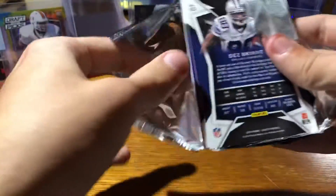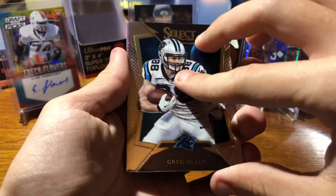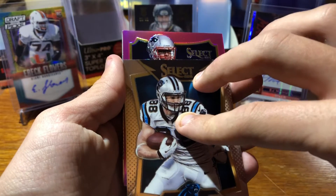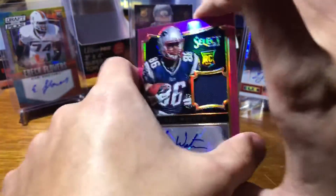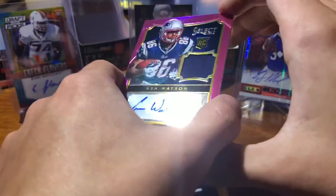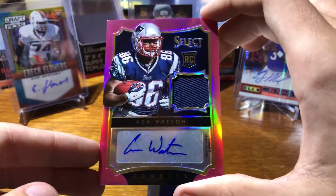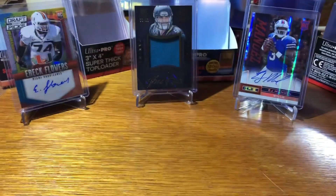Final pack — we have our final hit in here, it's thick. Hopefully it's an RPA, not just another jersey. Larry Fitz, Greg Olsen — it's a pink, it's a Patriot — it's an RPA of Asha Watson, numbered 57 of 75. Signed by Cowboys on 8-16-14. Assuming this guy didn't do much in the league — that kind of sucks. Torrey Smith and Dez Bryant — two final base cards.